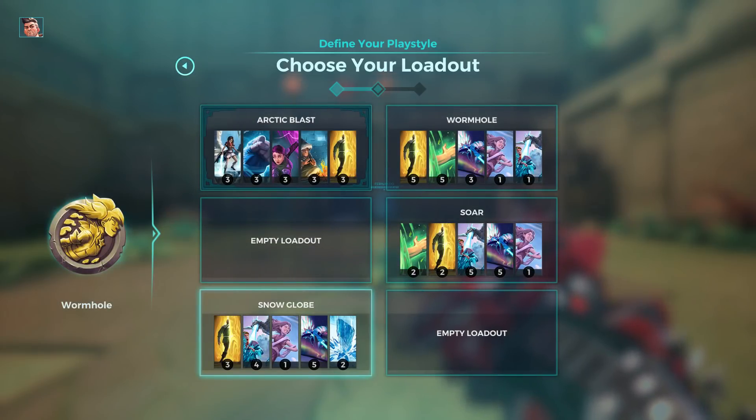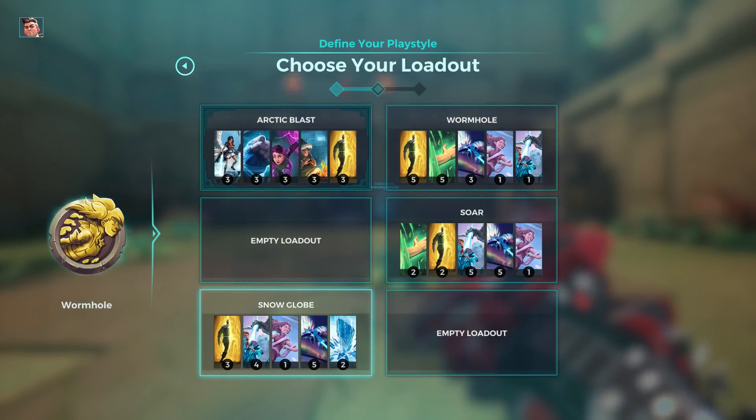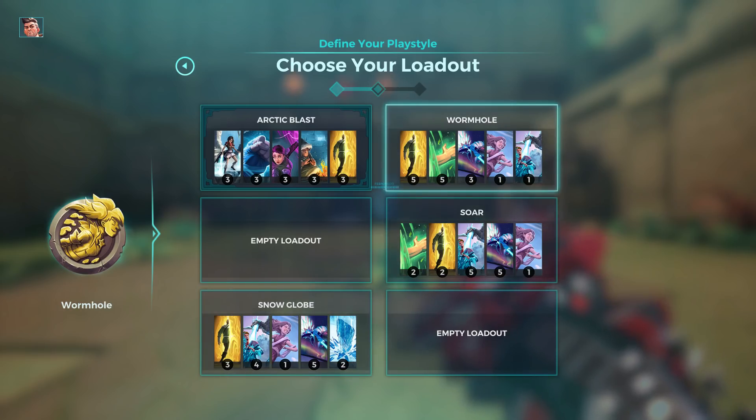The reason Snow Globe or Sword is not playable in competitive is because you need to kill someone to get a reset on that sword. If you don't kill, you are dead — that's the problem. With Wormhole you can just blink back, so it's much easier to play.